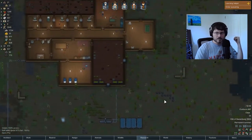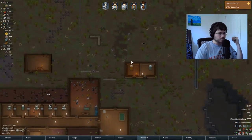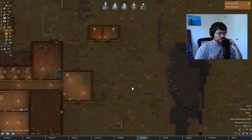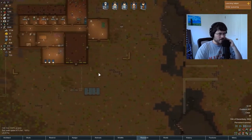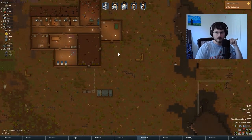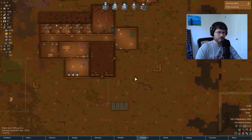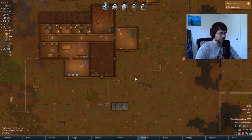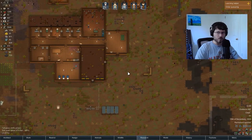Got some turrets built. Just trying to figure out what we want to do for walls here — trying to put some up on the eastern side. Got five dudes right now, nice to get a little more. Going to be playing RimWorld for the next hour or so and then switching over to Overwatch for the afternoon to try that quest for gold.